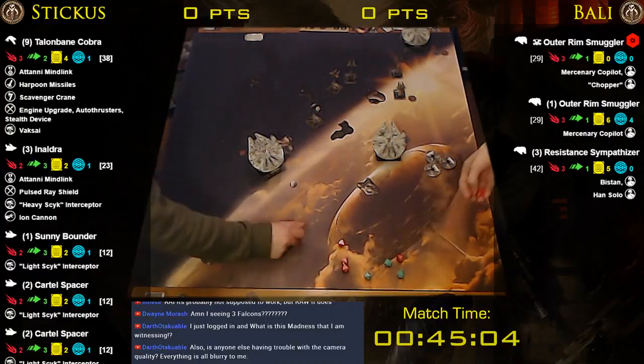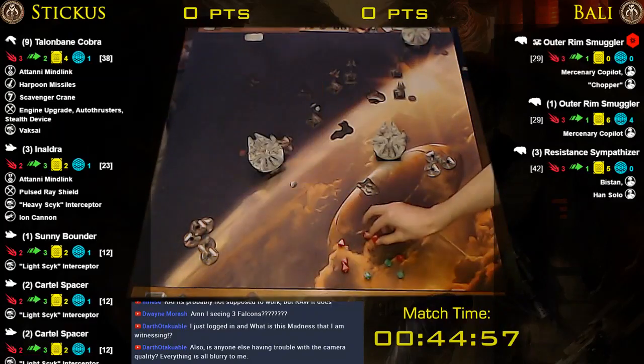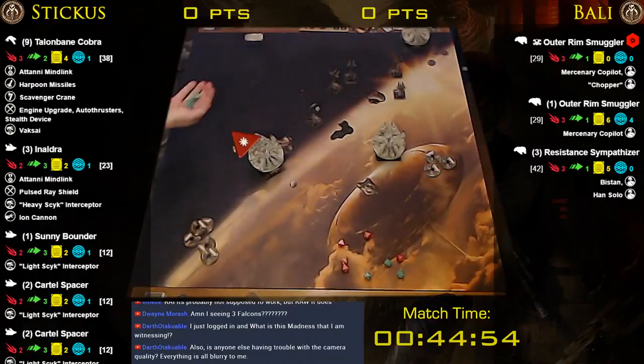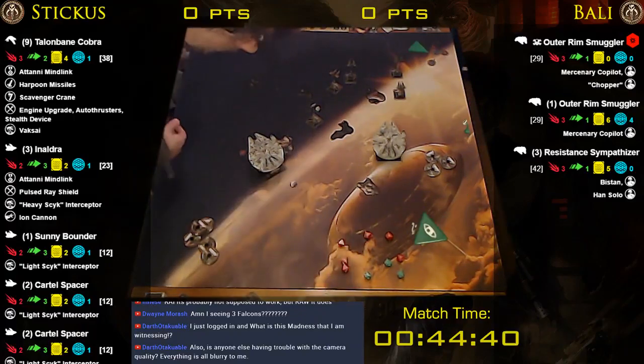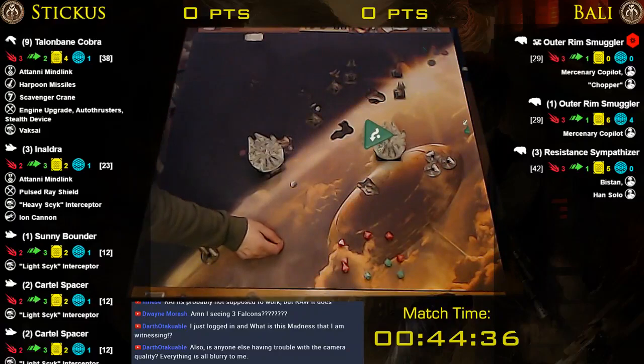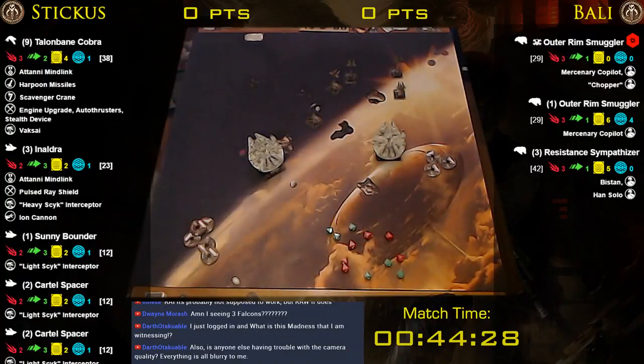The other guy also gets two dice at Sonny Bounder at range two. I re-roll the focus result with the target lock — two hits. Three dice and I spend the focus — one. It's the downfall of me. Oh my gosh. Now that you've got one of my ships off the board, there's no way. I didn't even get to attack with my big attack in that last round. It's over — I'm going to play it out but it's over.